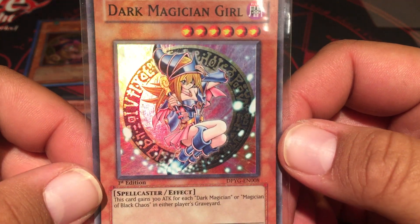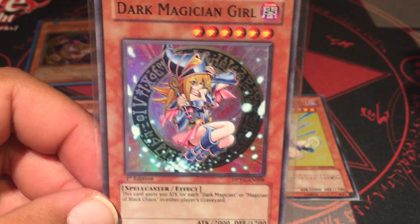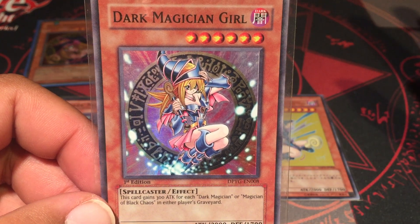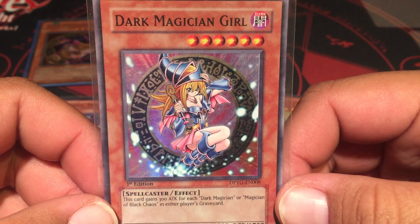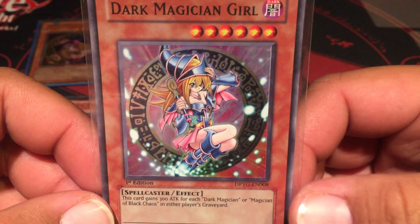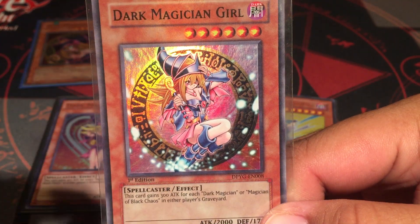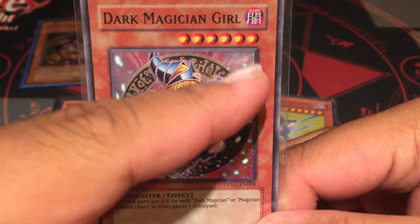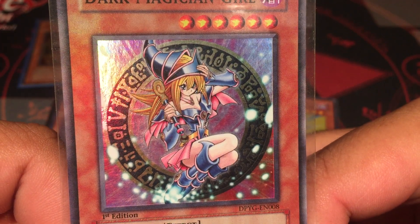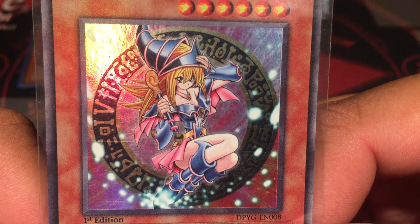I remember pulling this one. At the time I was dating this one girl and she didn't want me to buy cards anymore, but I was like, no — I'm going to Target. The Duelist Pack Yugi just came out, I gotta buy cards. I was able to get this and Mirror Force, so sometimes guys, just trust your instincts — but don't waste all your money. This Dark Magician Girl, I thought it was like the cutest one, because it had the circle and she was kind of like doing the Dark Magician pose — hand on his hat — so it's like a tribute to the Dark Magician. I always thought this was super cute, like referencing her master.